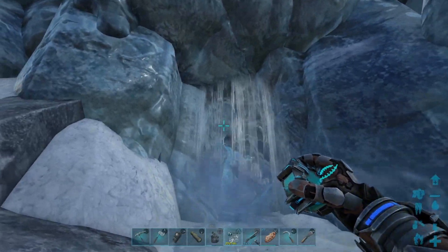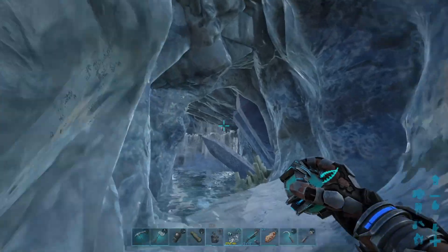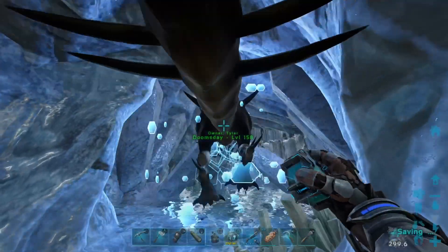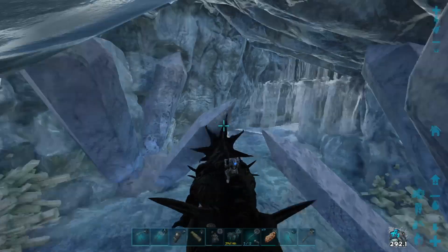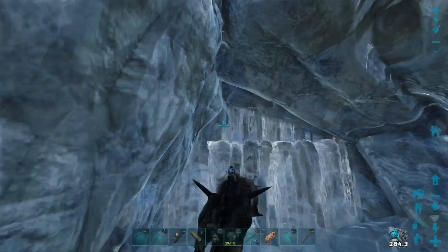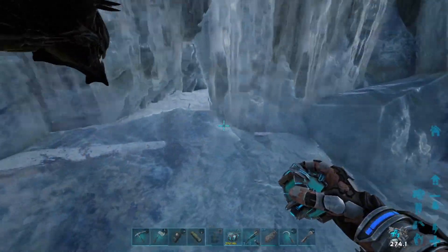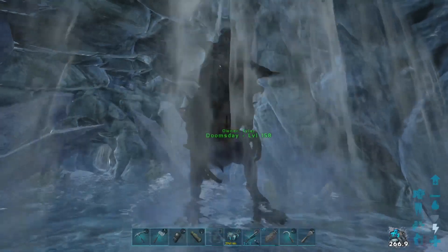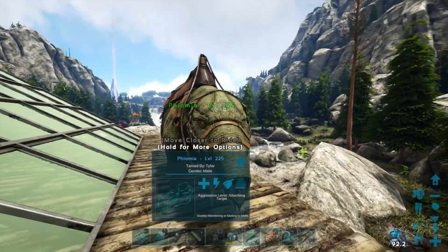The next tip: if there's a pathway you can't bring your big dinosaur through, just put it in a cryopod, walk through the entrance, and throw it out on the other side. Even if the dino is bigger than the entrance — like a reaper — you can still use it inside the cave. This makes caves a lot easier to handle.